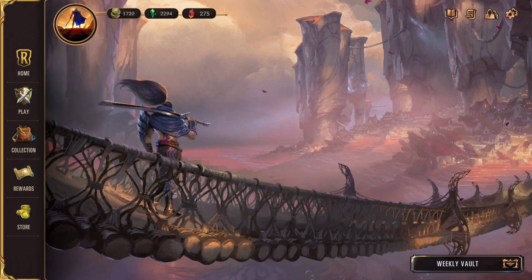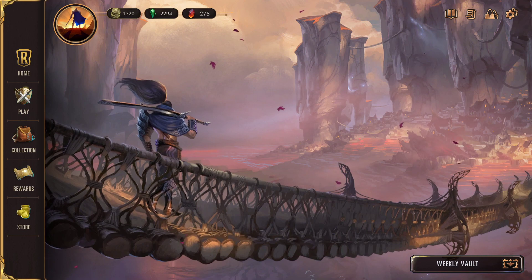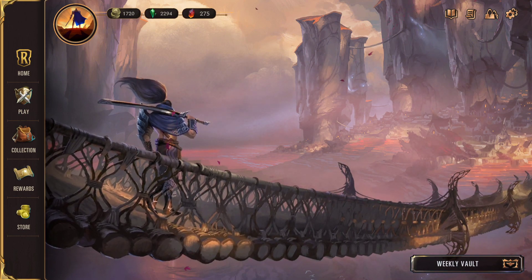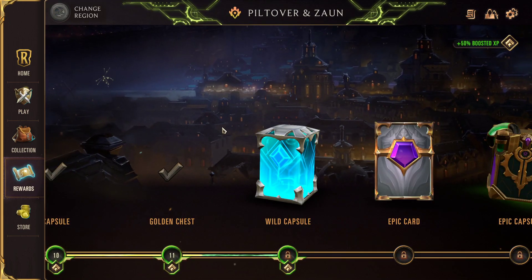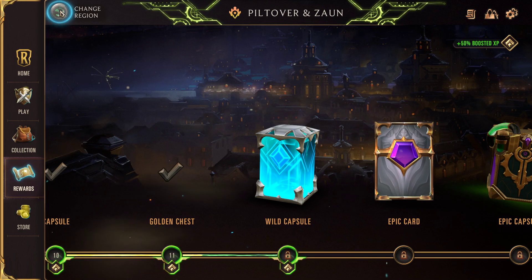When you download the game, you're going to be at this home screen. You're going to get familiar with the UI here, and I'll just kind of walk you through where you want to start. You want to start on the Rewards tab. The Rewards tab will give you an ability, up here in the top left, to change the region.